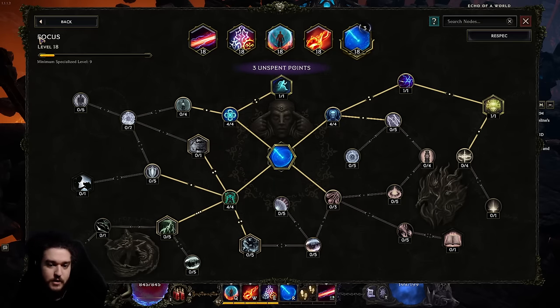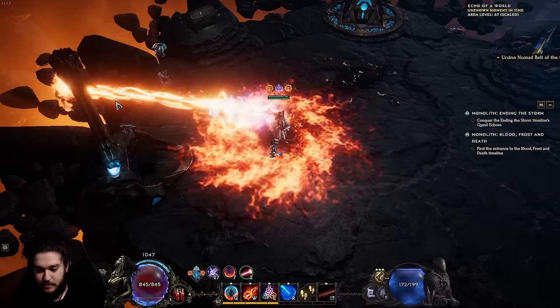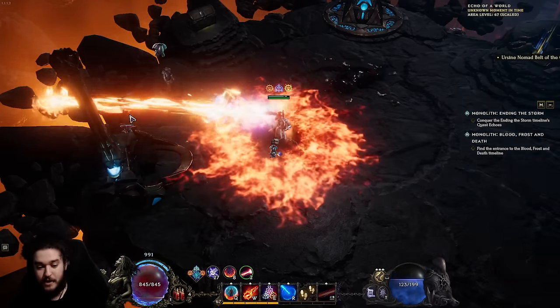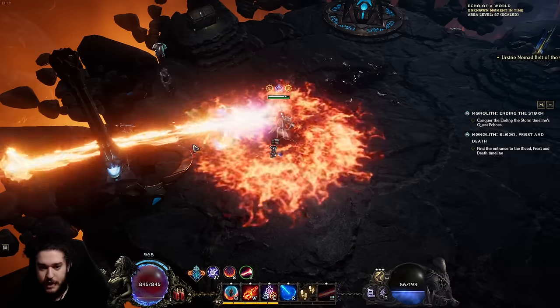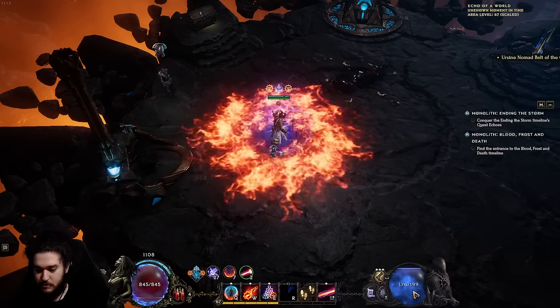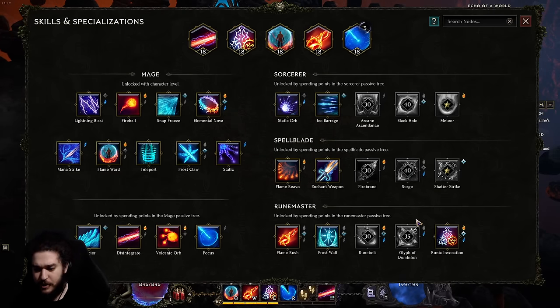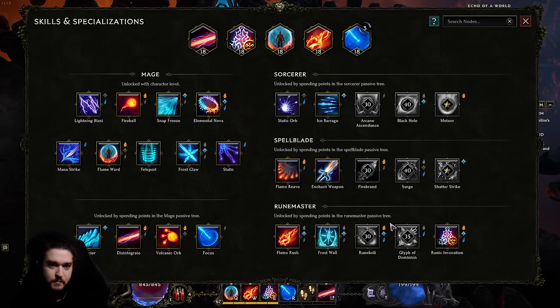I currently have focus as a placeholder — it's really only used on boss fights. When I dump all my mana, focus acts as a buffer to pull it back and regenerate it so there's no clunky gap. You also get haste from it, which is nice for boss fights. Later on I believe players swap this for glyph of dominion, but I haven't gotten to that point on this character yet.